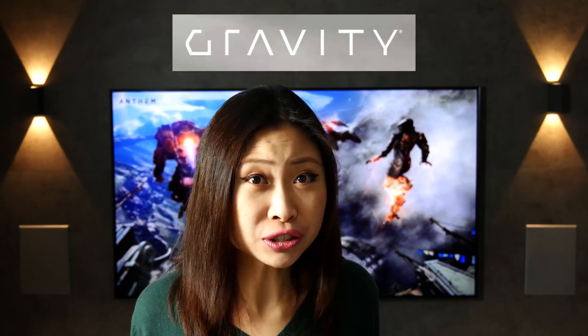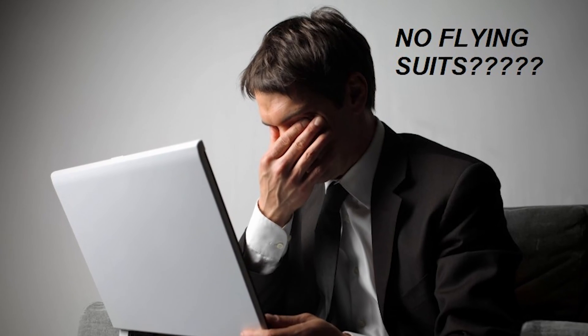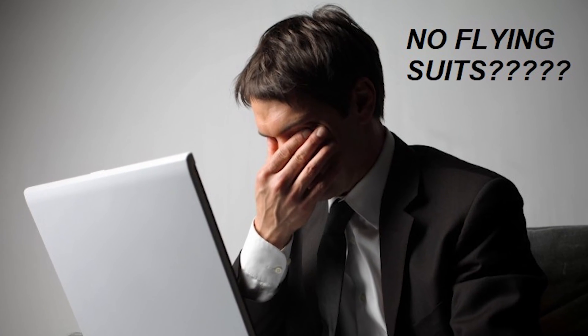On the one hand, we already have a flying suit from the company Gravity. An engineer called Richard Browning thought it would be a cool idea to have a flying suit. As he opened up Amazon.com to order one, he found out that they don't even exist, so he had to make one himself.